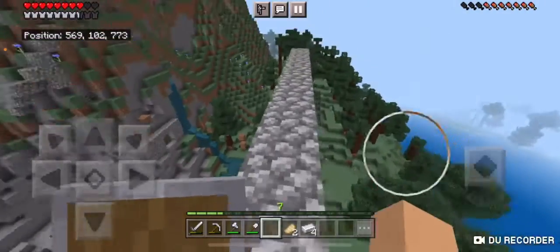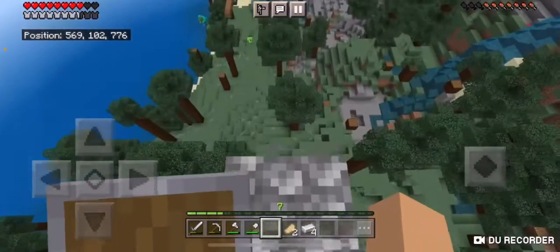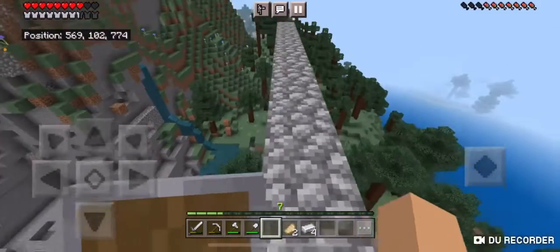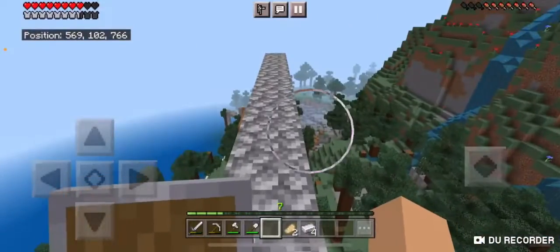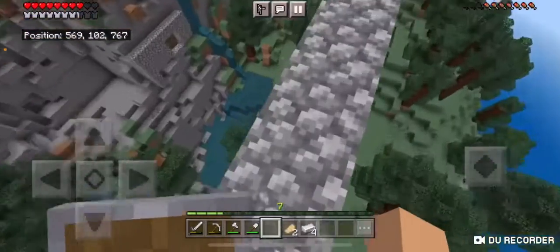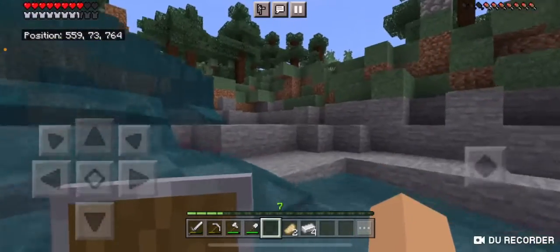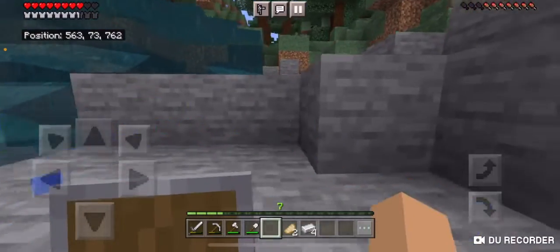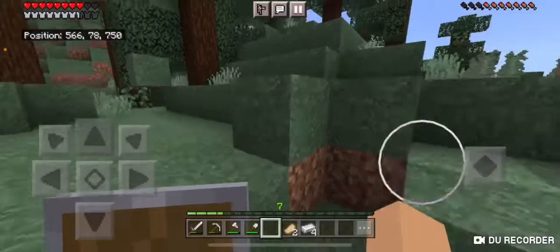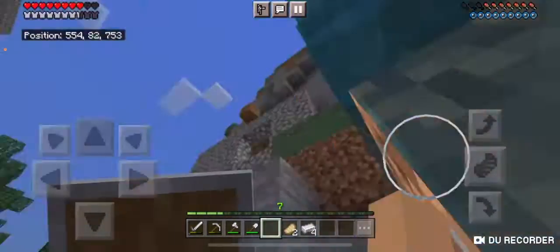We're just gonna throw the Eyes of Ender to see where it's gonna take us. It better not be over here, because if it has to go this way I'm gonna be so disappointed. I'm glad that the mutant creeper is gone, because it literally kept on blowing out my base.